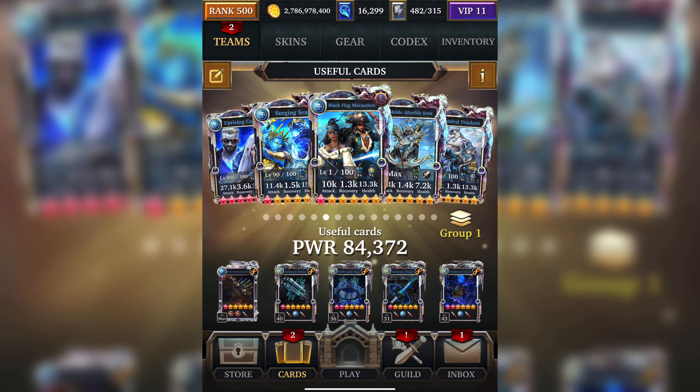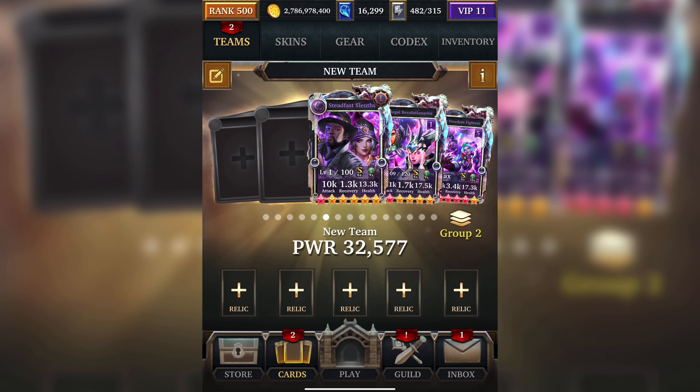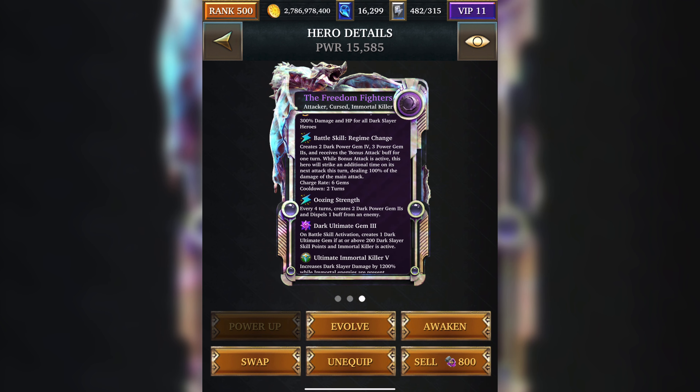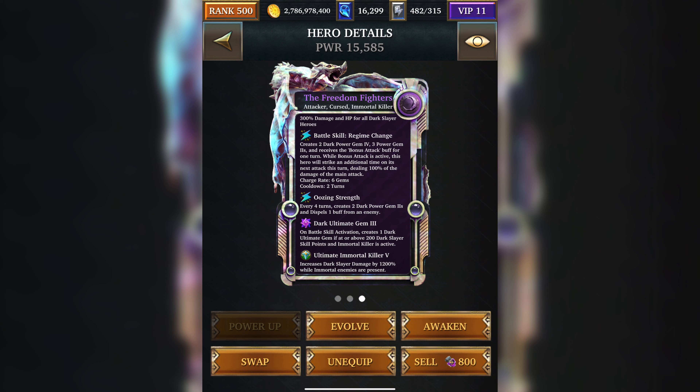We're not going to spend a lot of time on this deck because it's pretty disappointing. What we're going to do is take a look at the cards you can use to get the killer skill. It's an Immortal Killer event, so we've got three Immortal Killer Ultimate Forms. The first of which is Freedom Fighter, which is a brilliant damage dealer because of the nuke it's got at the end.